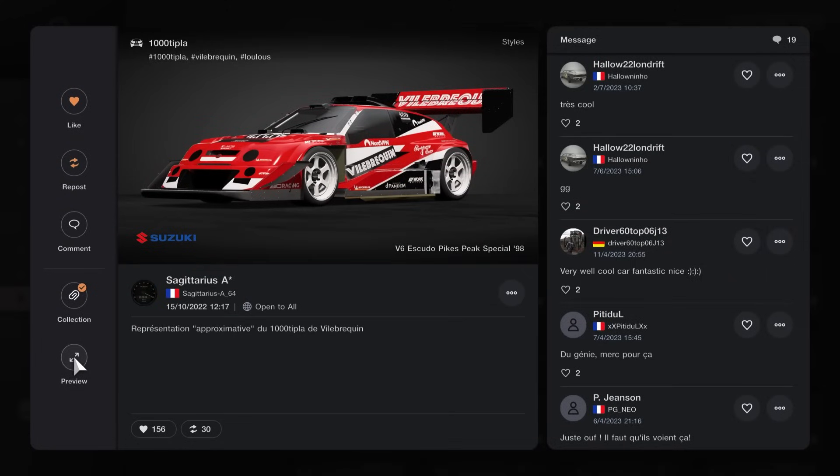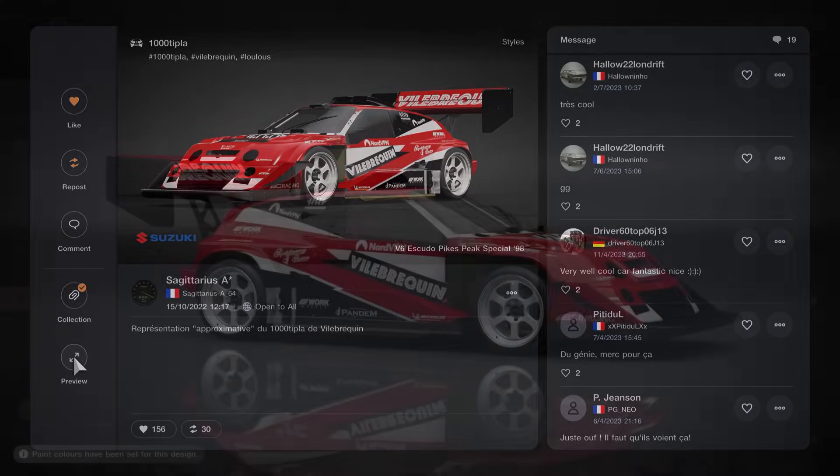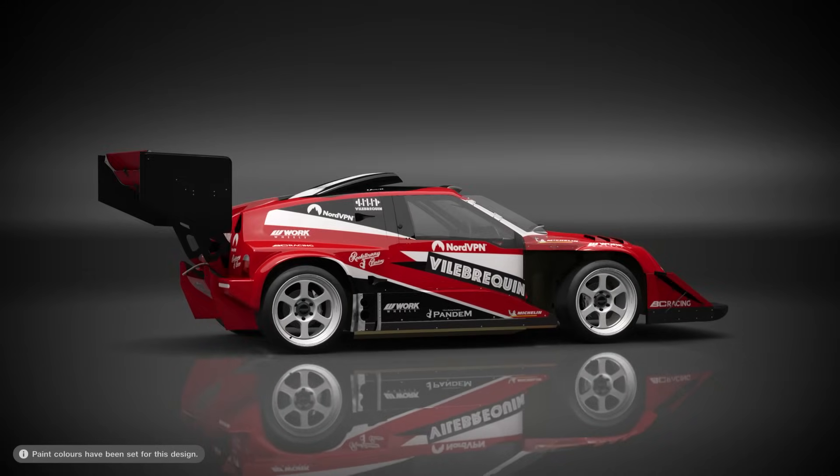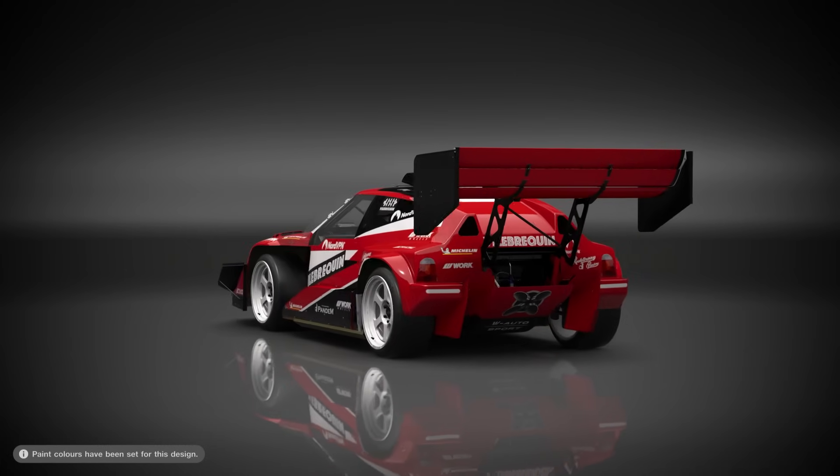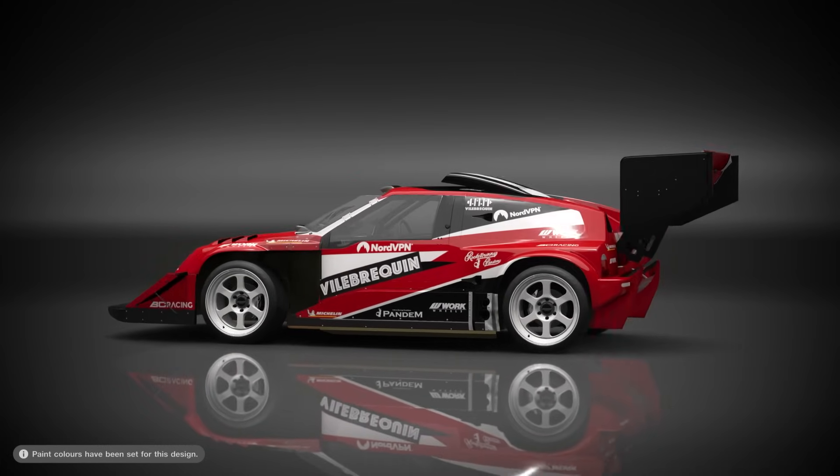I want to give a big thank you to Sagittarius A-Star who has this livery for the Escudo Pikes Peak. As you can see it does have a bit of a hidden surprise, but I'll leave that one down to you guys to find. So let's jump into it.